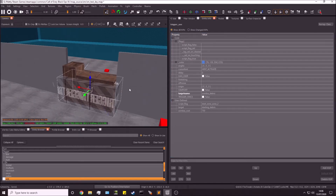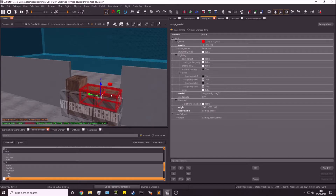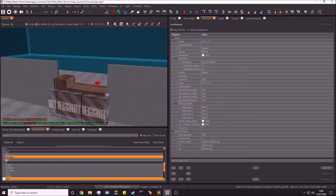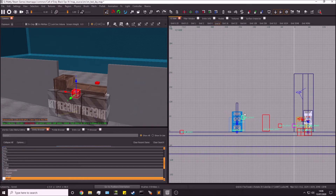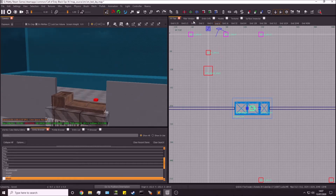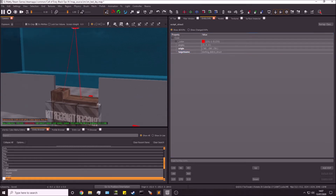Now we need to set up the script struct — remember the models were targeting starting_debris_struct. Go to the entity browser, go to script, and find struct. Drag script_struct into the map and place it right above the models — this is where the models will fly off to when triggered. Center it nicely, then give it a targetname of starting_debris_struct.